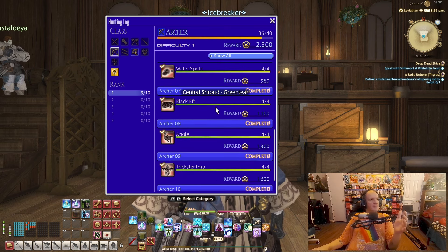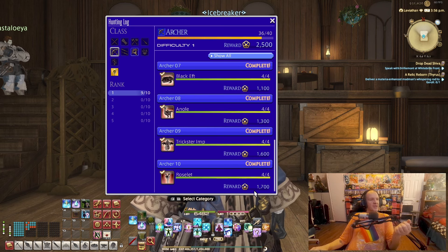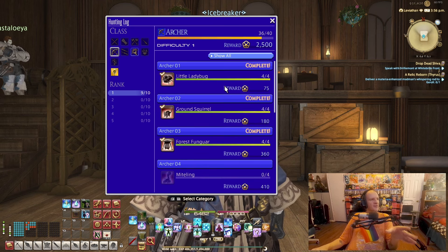You can see the rewards for what you will get once a rank is completed, as well as an option to show complete, incomplete, or show all. From here you can start scrolling and you will see a list of monsters with how many need to be defeated, and of course how much money you will get rewarded. For each one you complete you will get the amount tied to it.